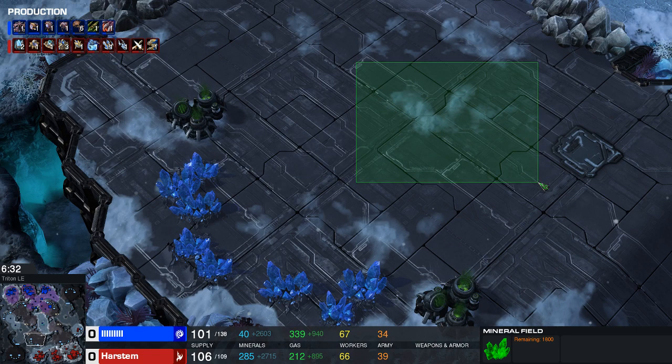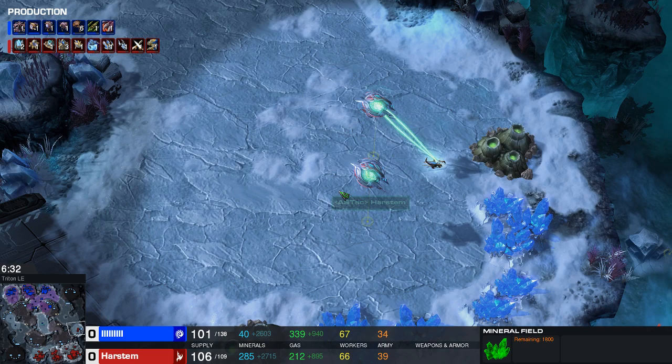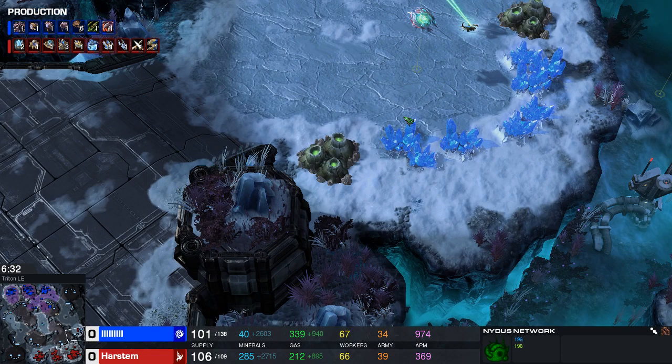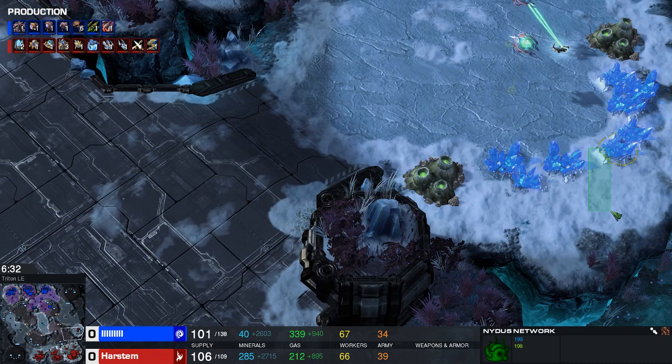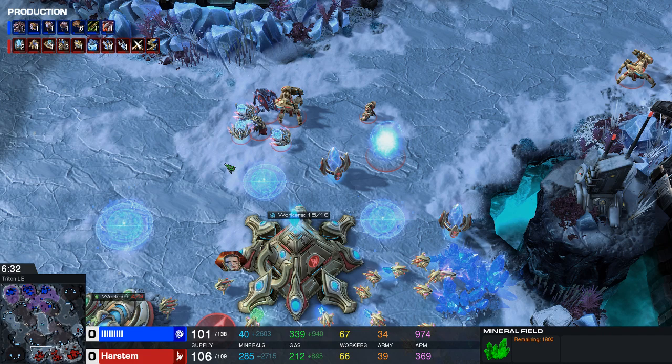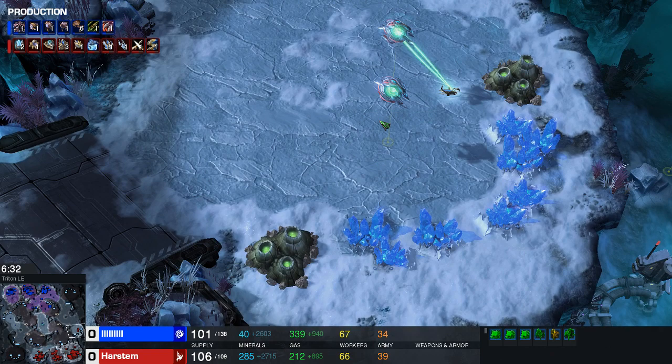There could be a Nydus here or here. On almost every map when playing against Nydus Swarm Hosts, the most dangerous area is the one closest to your main that you can't easily walk to. In this case I'd have to walk all the way around to reach the Nydus. That's the best spot for Zerg because they basically get a free wave that will do guaranteed damage — the wave can't really be cancelled and your army is likely out of position.